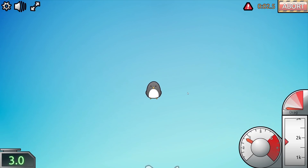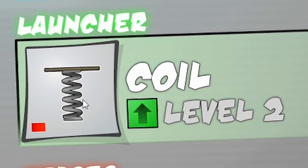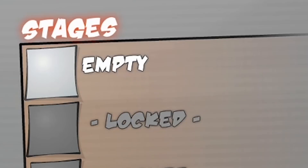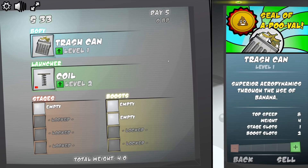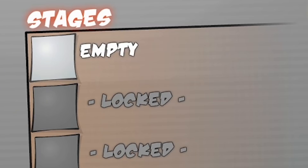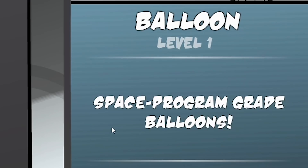We got a bit of the sound barrier being broken visually there. We gained $21 for our troubles. So as well as our launch we also have a body, stages and boosts. So if we go into body we can put our penguin in an extremely aerodynamic trash can which comes complete with a very punny seal of approval.